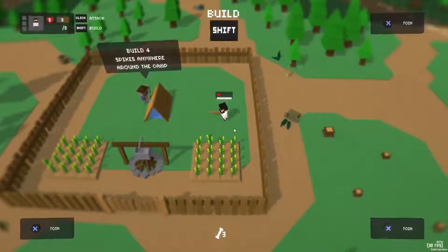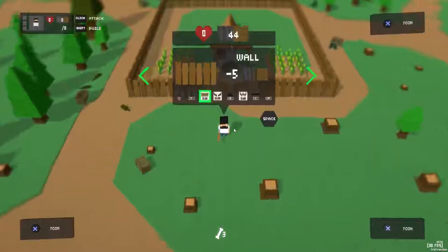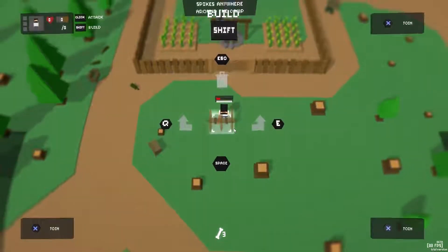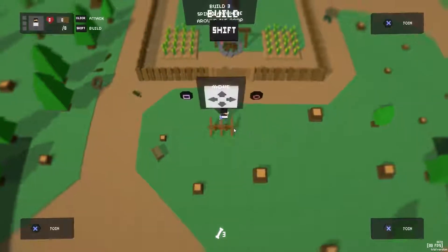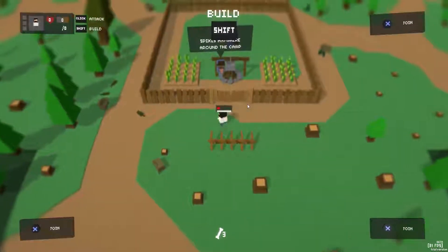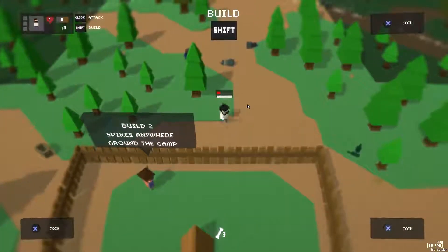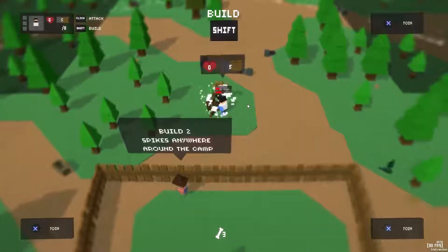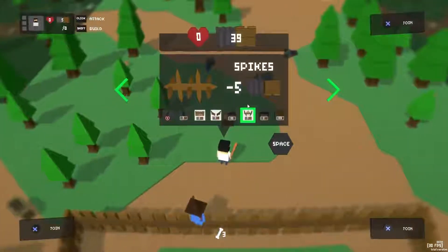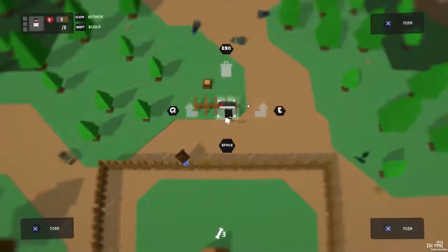Build four spikes anywhere around the camp. Four spikes, huh? Okay. Let's build one here, I guess. Spikes. There's tower spikes. Okay. Yeah, that's a good spot. Maybe I'll do two over here — this is the doorway after all. Good. One, two... Let's move this tree. Well, I can't get rid of the stomp. Over there — I can't get rid of the stomp.